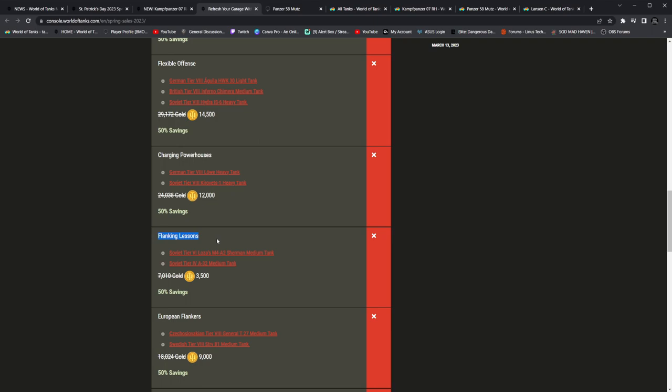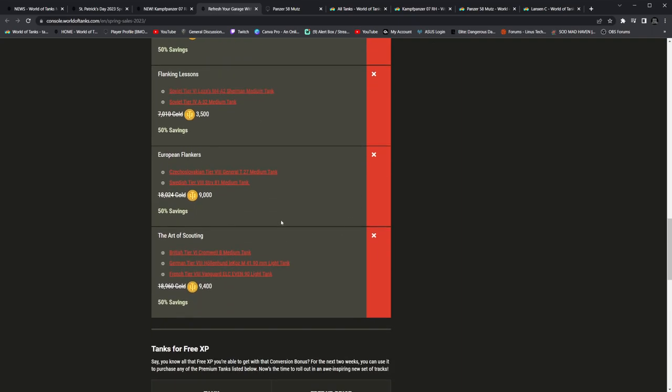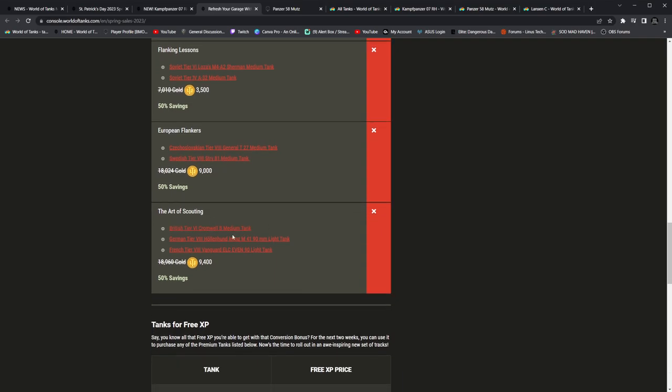Flanking Lessons — so are you just trying to make people have a bad day? The A-32 medium tank, tier 6. The Loza M4A2 Sherman — the literal worst of all of them because it has the same penetration and the worst power-to-weight. I'm laughing at that one. And European Flankers — General T-27, I agree with that. Tier 8 Strav 81 medium tank — no. That has got horrible concealment. You're going to be spotted like 380 meters out there. You are done.